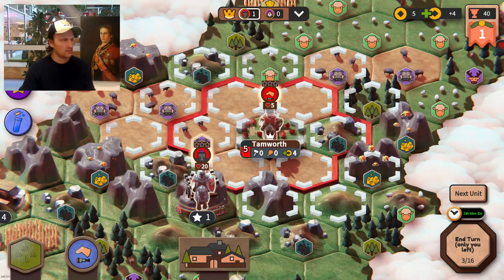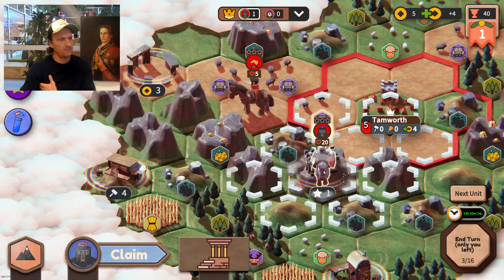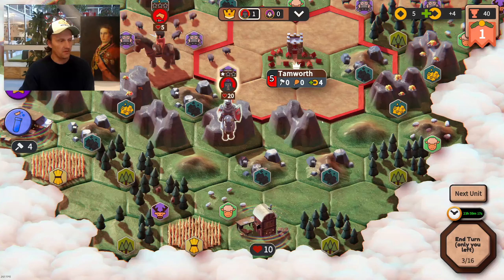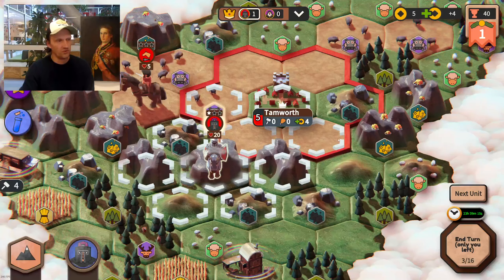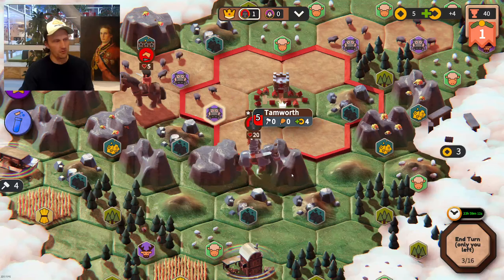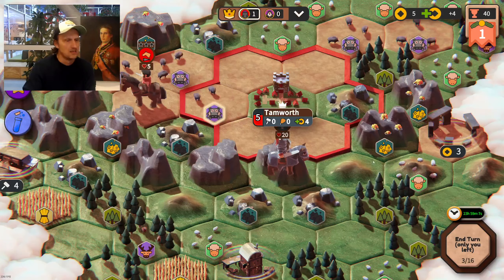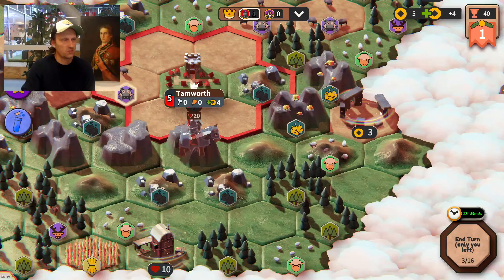I'll keep going over here — there's a money one, that's always useful. Now I can claim this experience star, and my unit gets extra experience. Not only that, I can also move the unit afterwards, which is pretty nice. I'm going to keep going into the mountains because when you're in the mountains you explore a lot more. That's made me explore this new area, and as you can see I'm in the lead on most explored — he has 53 hexes, I have 74.